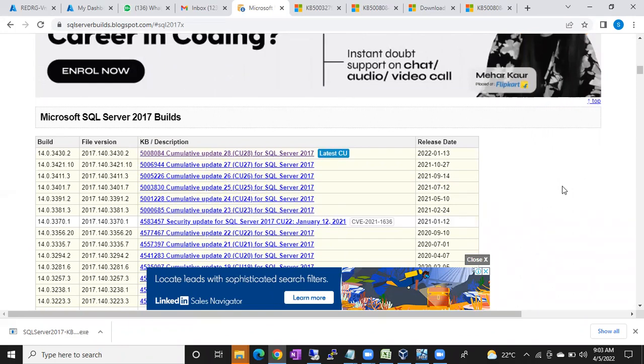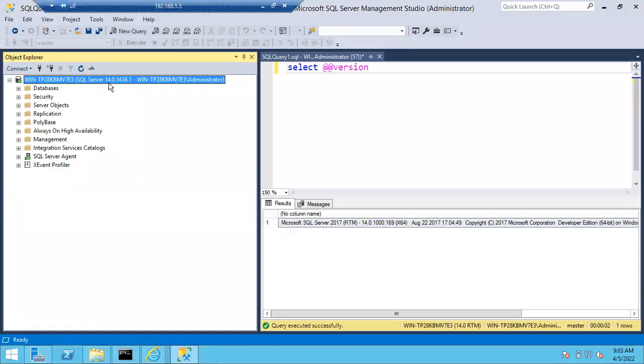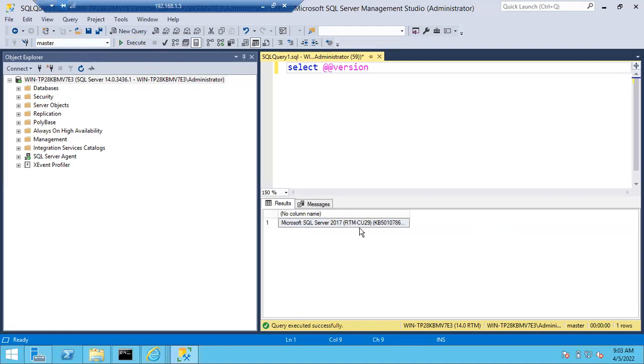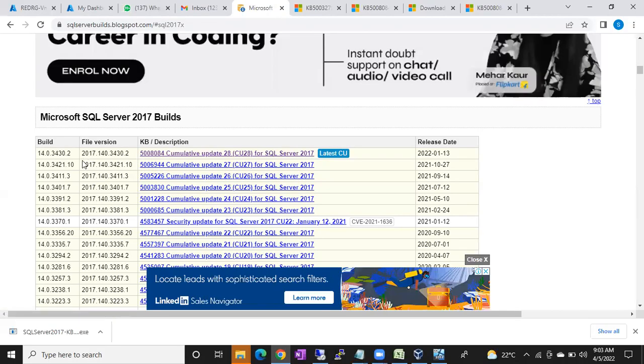Before patching the build number was 14.0.3000-something dot 169. Now if you refresh it, you can see 3430 — the number 3430.2 — so it was patched to the latest service cumulative update. Here you can see 14.0.3430. There's also a variant 3436.1. Run this query again — it is showing CU28 after patching completed.